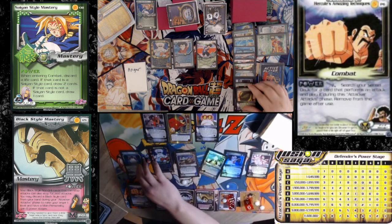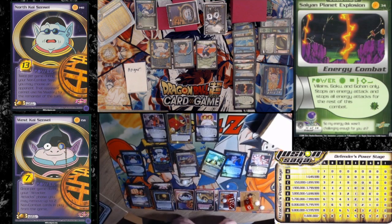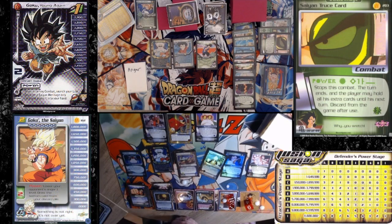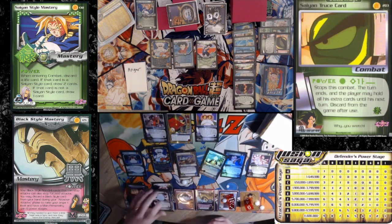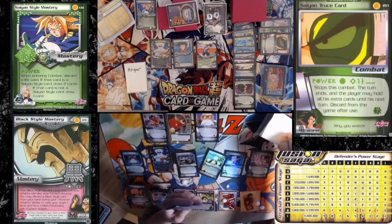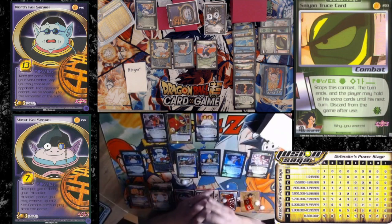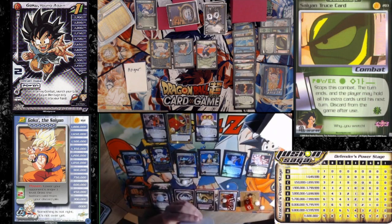I'm gonna Truce card. Over to me. Black Side Kick — one, two, three. Placing into play a Champion Drill. I can gain power stages now, so I'm five above. Going to pass and rejuvenate a Black Defensive Stance.